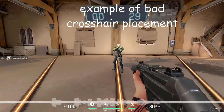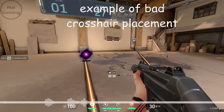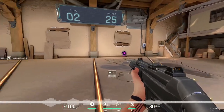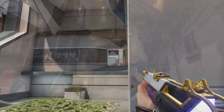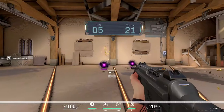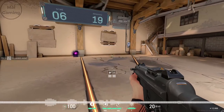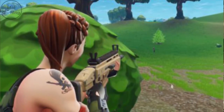Good crosshair placement is hard to master in areas where there is a lot of vertical aim needed, because it takes time to learn how to pre-aim at head level in that area. For example, many players aim for the body or feet level while checking heaven in Valorant. The only real way is by experience, so it takes a long time. Long distances aren't necessary for crosshair placement, since you can't really see the enemy's head that far.